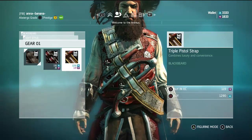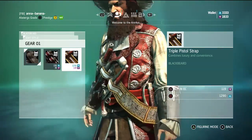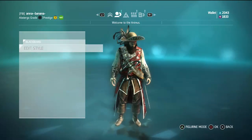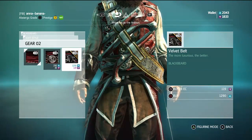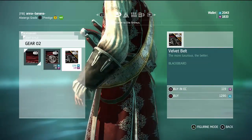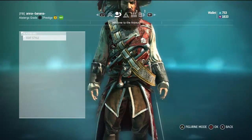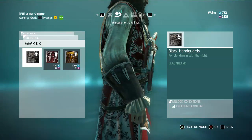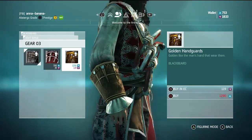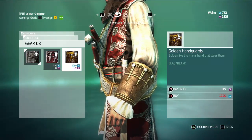Going with the gear — gear number three, triple pistol strap, okay, take it. Gear two is a belt; it's nice but it's just under the pistols, can't see it clearly. Anyway, let's take it. Gear number three: handguards. Should go with golden handguards.